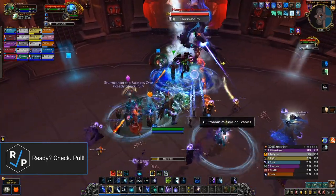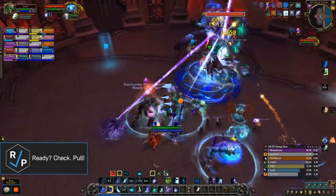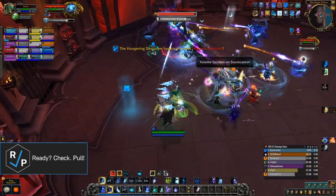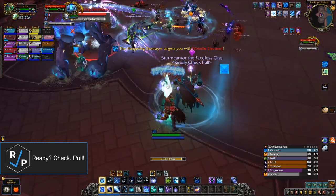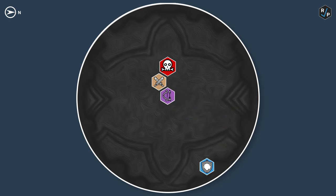Two players will get the Gluttonous Miasma debuff that looks like a circle of wind around them. Each player with the debuff will be unhealable and take constant ticking damage. Every time this ticking damage happens, they'll also leech health from anyone within the debuff circle, and you'll need at least three people in the circle to outleech the ticking damage the debuff player takes. We assign five players to each debuff to also account for any other damage in the fight. The leech debuff will change players regularly throughout the fight, so just keep putting one debuff on each assigned group and you're good to go.